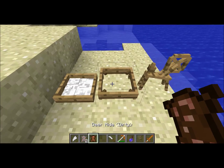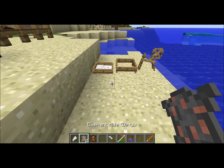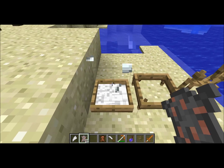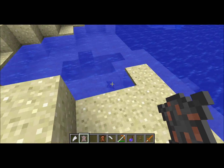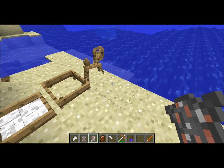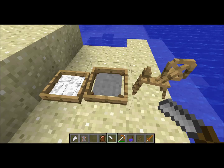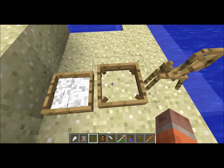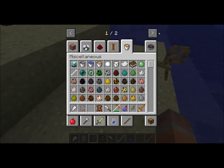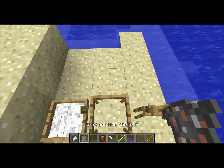The knife we can use to get the hide clean. First we'll use the elephant hide — right-click it in the salt bath and dip it, and we get a salted elephant hide back. Put it in the tanning rack and use the knife to scrape it clean. When it's clean, use your bare hands to pull it out and we should have an elephant hide.